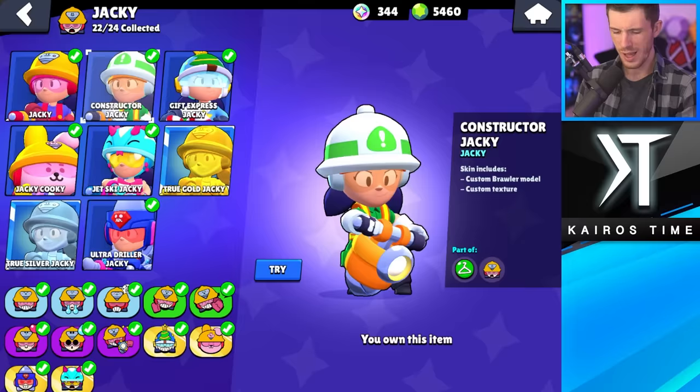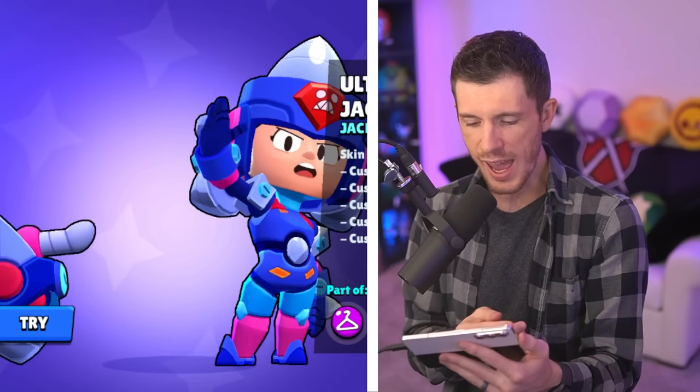Least favorite Jacky skin is Constructor Jacky, even though I don't really like Gift Express Jacky either. And I know there's Ultra Driller Jacky, which looks cool, but I actually like JetSea Jacky more. The water effects are really awesome.